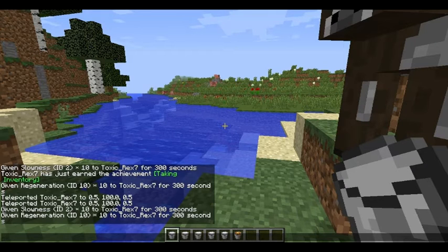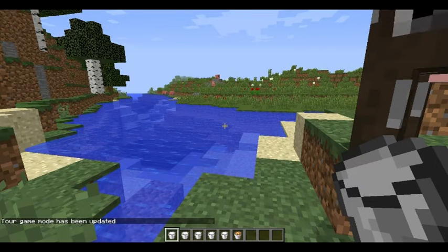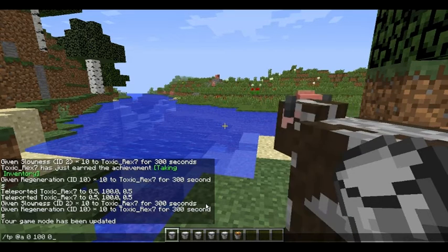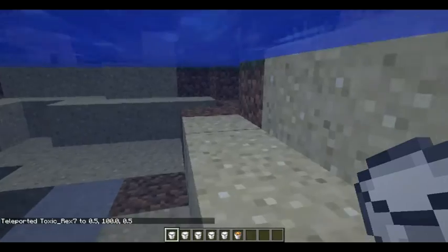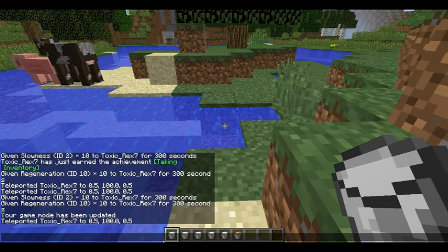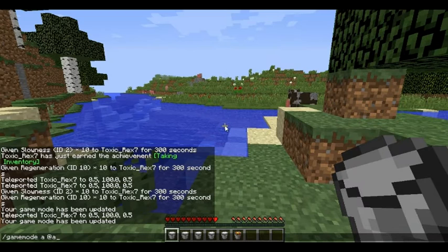You want to turn everyone into creative mode, so make sure everyone's on the server and put in slash gamemode c at-all — so that puts everyone into creative mode. Then you want to TP everyone on the server — this command TPs everyone to 0, 0 on the map. Then you go on to the next step: you turn everyone into adventure mode so they can't break any blocks, which is annoying when people do that on the server. So everyone is in adventure mode now.